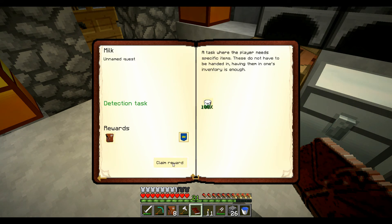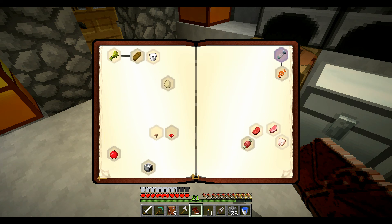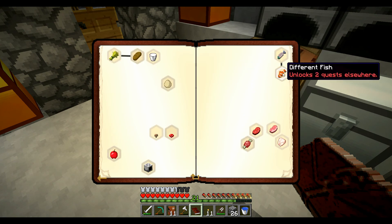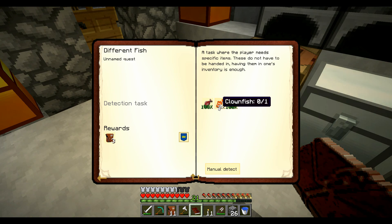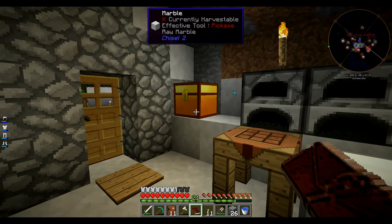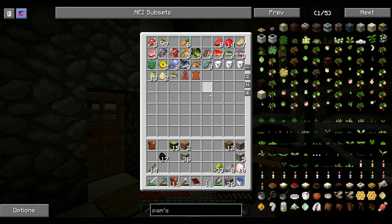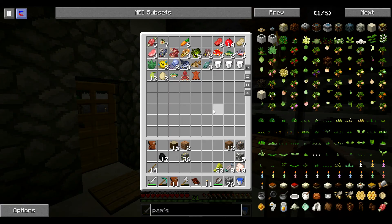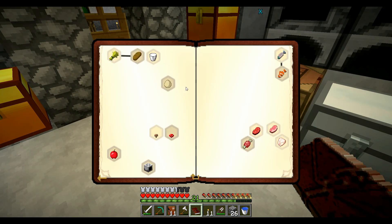Le lait, j'ai trois seaux que je suis allé chercher. Les œufs, il me faut quatre œufs, je ne m'en suis pas encore occupé. Les pommes, il me faut 32 — j'ai planté un pommier. Il me faut un clownfish, je n'ai pas encore ramassé de clownfish. Excusez-moi, je reviens — donc oui, valider les quêtes. Je n'ai toujours pas de clownfish, donc il me manquera un clownfish.